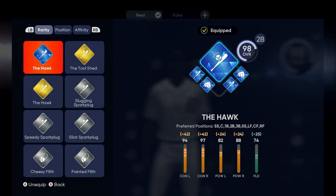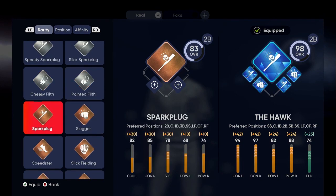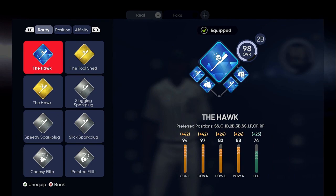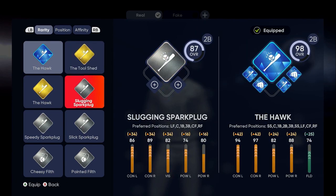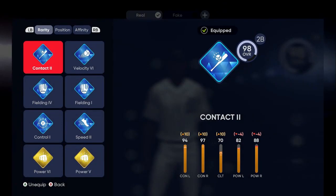The best one you want to use is the Hawk. You're gonna start off with a bronze, then go to Slick, Spark Plug, or Slugging — I picked Slugging. After Slugging, you're gonna become the Incredible Hawk. You can also use Tool Shed if you want — you can grind up to a diamond and that'll give you more perks that you can sell off.